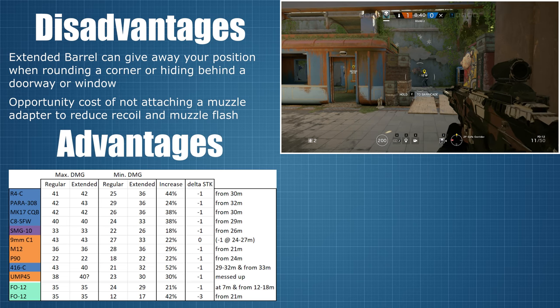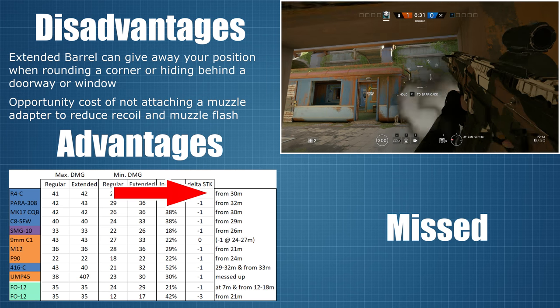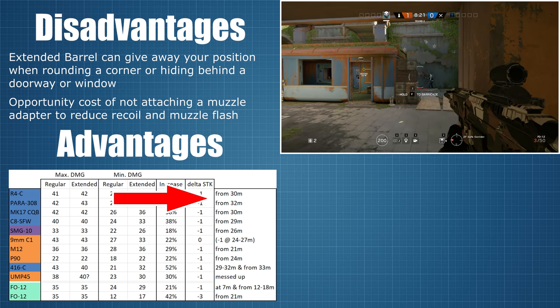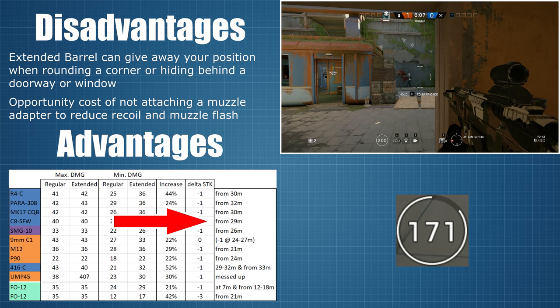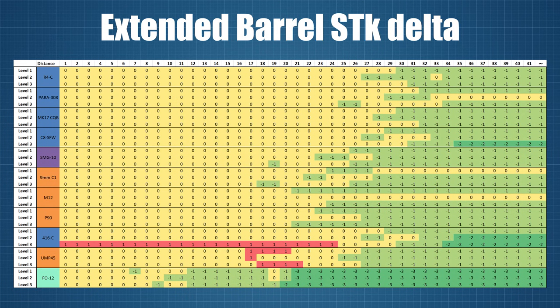So to summarise: with most of the guns we need one less shot to kill. That sounds decently useful — not OP but also not pointless. But let's dig a little deeper. If we look at the ranges from which the additional damage starts giving you an actual benefit, those ranges tend to be quite far out. Against level 1 armour, the extended barrel on the attacker rifles will not benefit you at all at ranges below 29 to 32 metres. And even for the defender weapons, the shortest range at which the extended barrel results in one less shot to kill is with the M12 at 21 metres. Against level 2 and 3 armour, the shot-to-kill benefit will usually be 0 up to 20 to 30 metres range and then minus 1, but can also on occasion be 0 at all ranges or minus 2.